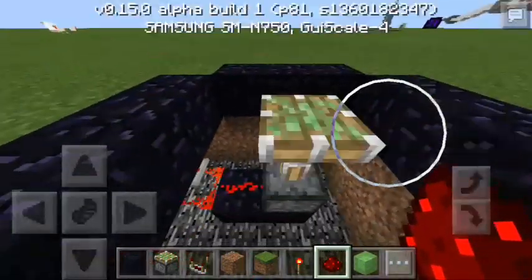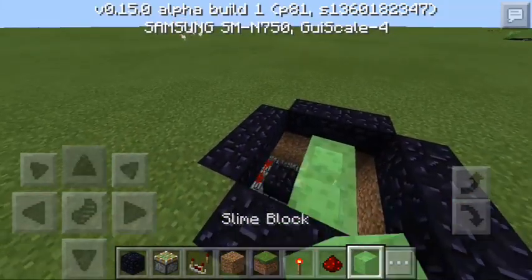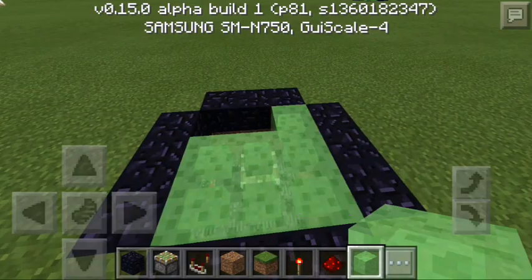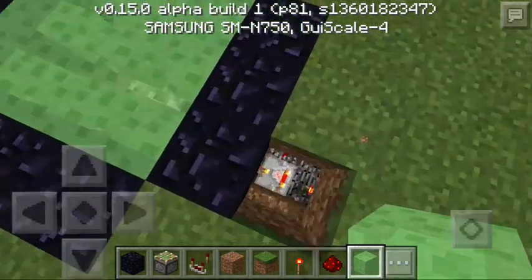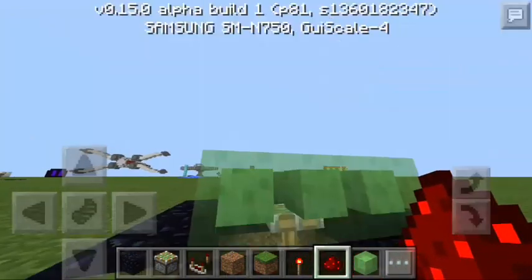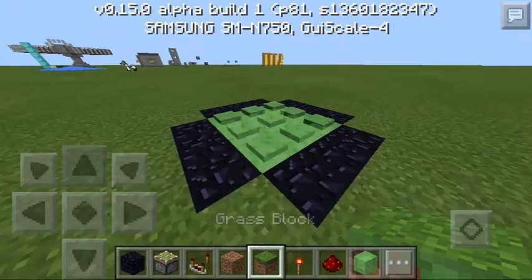Next get another block here and put redstone there — there you go, now it's moving. The final step is pretty simple: just get some slime blocks and place them like this, then go back down there. You can make a whole one, that's up to you. Just connect it all up and voila, here you have your trampoline!